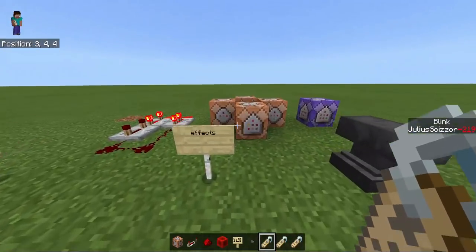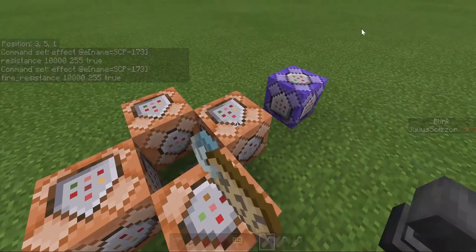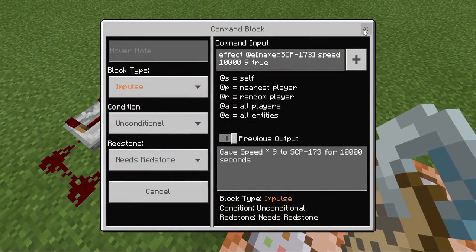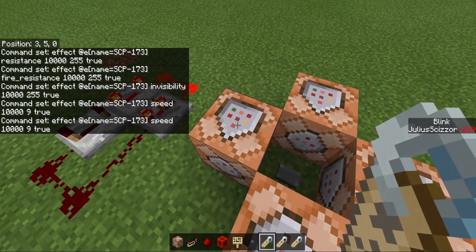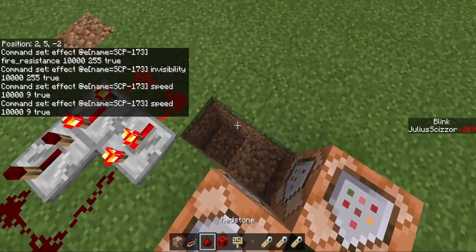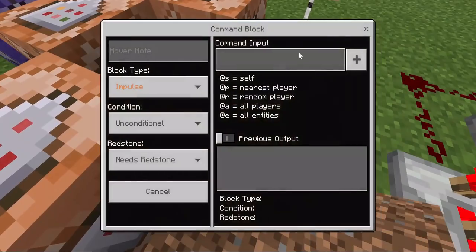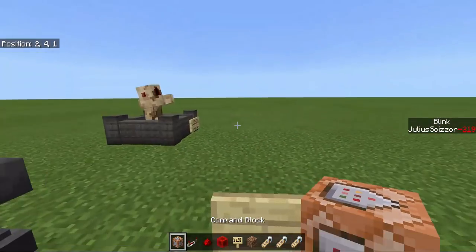Now effects: resistance, fire resistance, invisibility, and then speed 9. The rest is all maximum except this which is speed 9. If you write 9 it gives it speed 10 and I don't know what happened. Well it doesn't really matter because I already affected it.